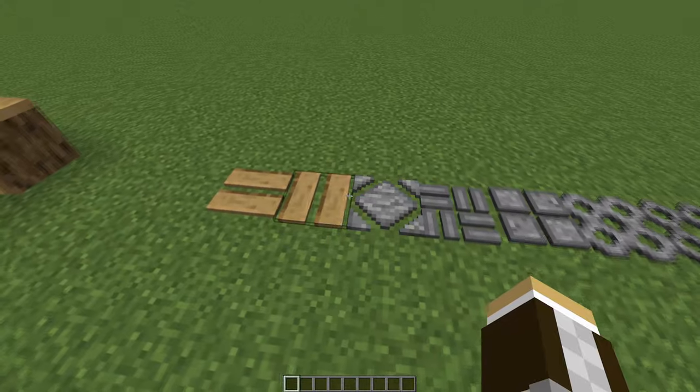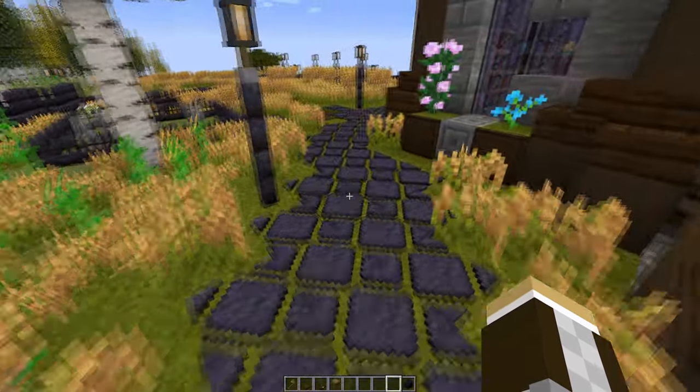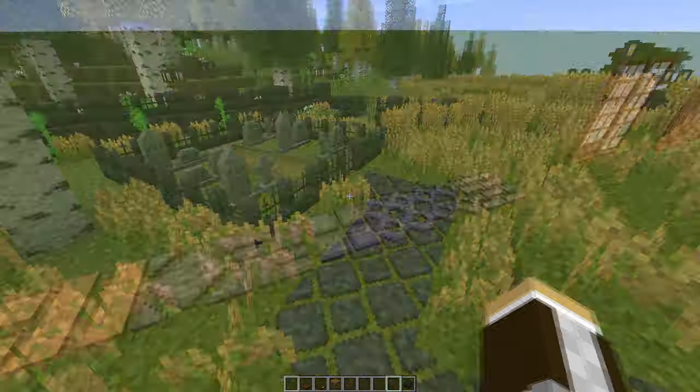Next up are Macaw's Paths and Pavings. There's only one simple wood option but it's available for every type of wood. The stone options are excellent — I used the blackstone diamond pavers in the house build and it makes for a great way to highlight your walking paths.